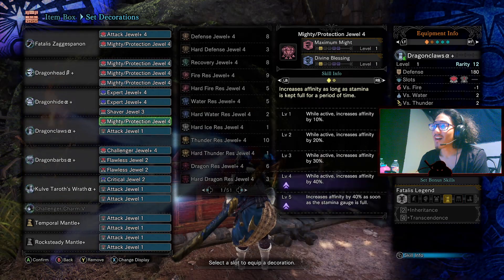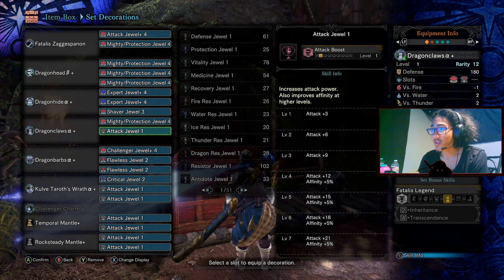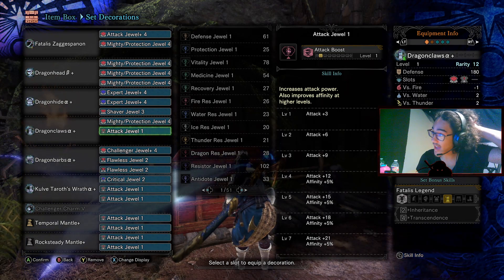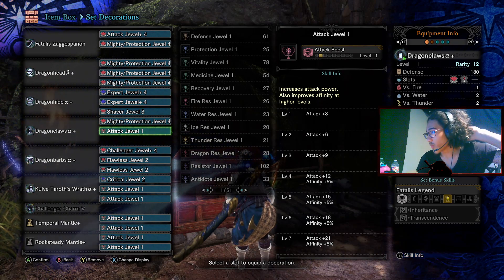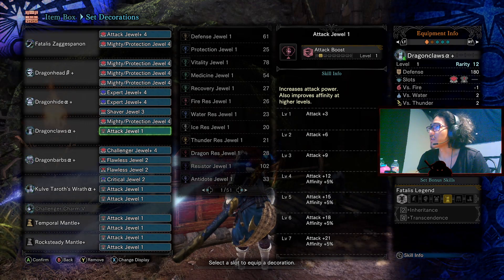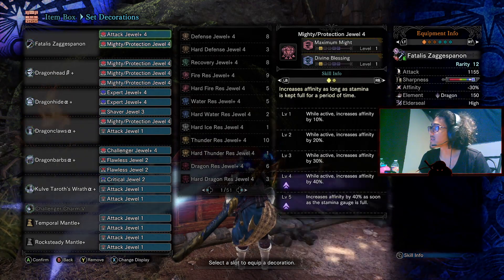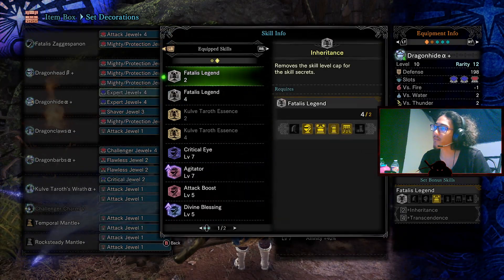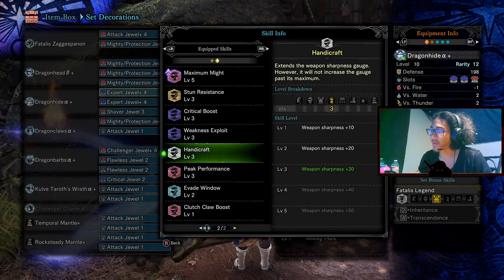Obviously, if you have two Handicraft level fours, go into Dragon Claws Beta Plus so you can have at least an extra level — you just drop a level of Attack down to Attack four, but you'll have Handicraft four. Honestly, if you're going to use this build, Handicraft is going to be a necessity since you don't have a lot of hits with purple. I'd prefer Handicraft level four at least, but level three will do.